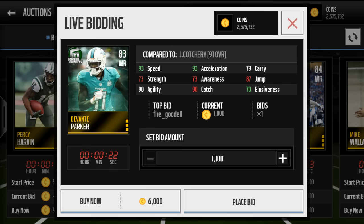It's Devontae Parker — 93 speed, it's pretty nice. He's around 4K; you can get him for maybe 2K or 3K, he's really cheap. 93 speed, 90 catching, and 93 acceleration. Pretty nice.